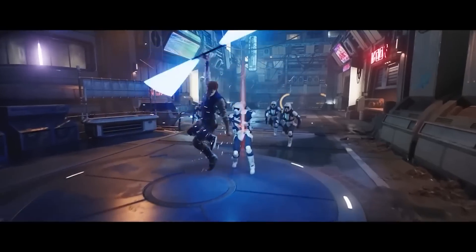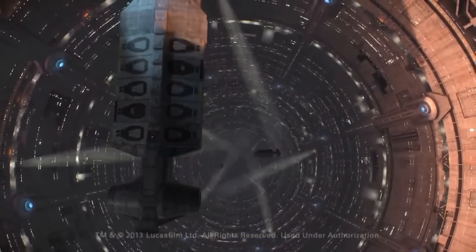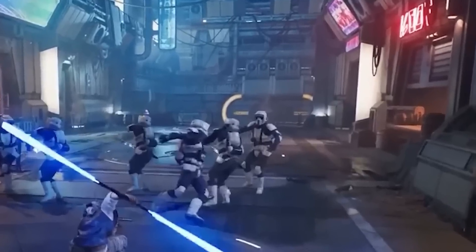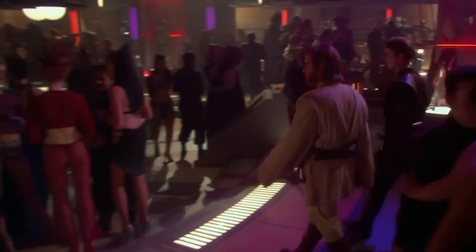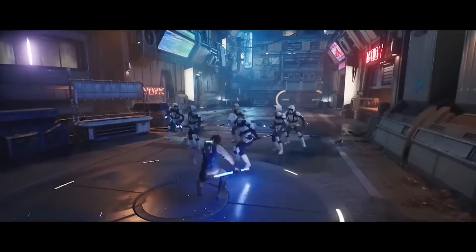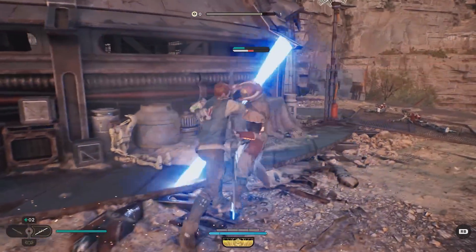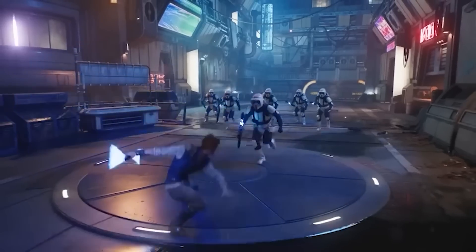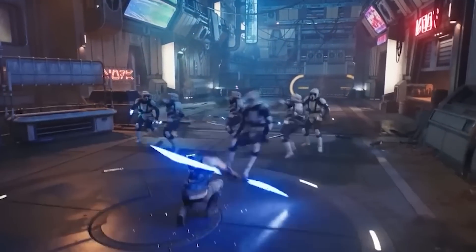Cal is then fighting a bunch of stormtroopers with the double-bladed lightsaber stance in a street that looks like it could be Coruscant — this honestly looks a lot like one of those levels from the cancelled Star Wars 1313, and the doorway in the background looks like the entrance to a bar from Attack of the Clones, so I'd say this is probably Coruscant. This is one of the combos you can perform in the game — combat has been extensively developed since Jedi Fallen Order. Cal does basically an uppercut into an overhead helicopter spin into a downward slam, pushing back several enemies.